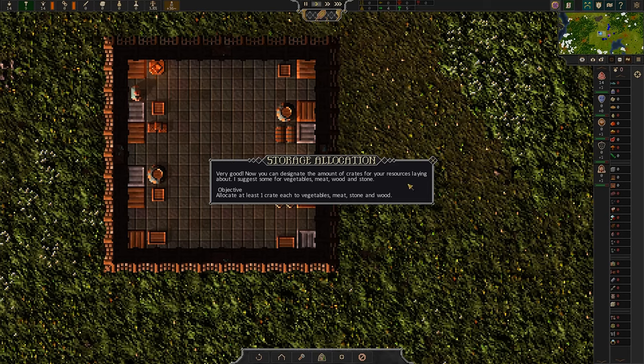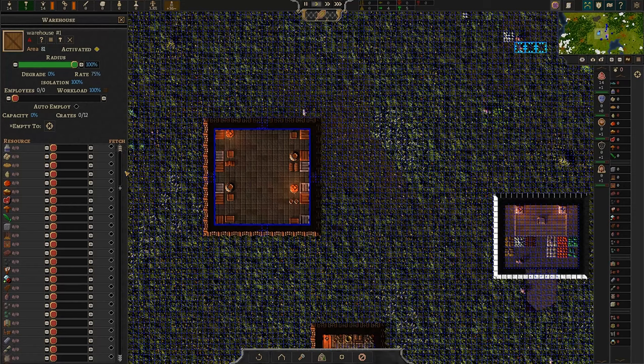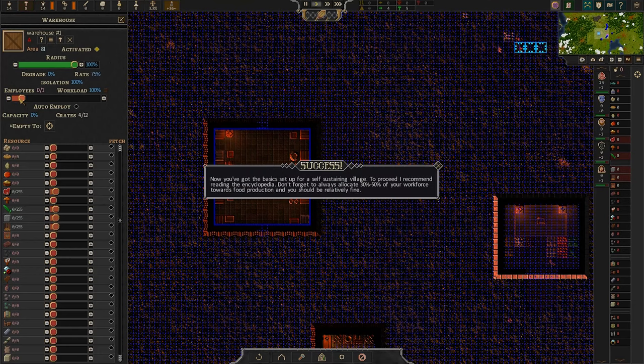Now you can designate the amount of crates for your resources — I suggest some for vegetables, meat, wood, and stone, allocate at least one crate to each. Presumably we click this. They don't seem to be in any particular order — there's wood, vegetables, meat, and stone. Free workers will store resources laying about, but it's far better to allocate a delivery man. Click the warehouse and slide the worker slider to 1% — allocate a delivery man. That'll do.